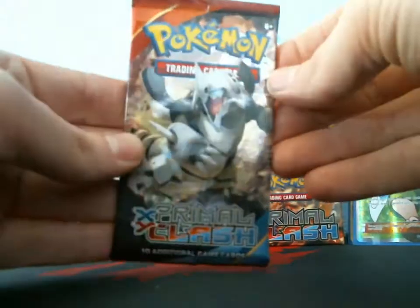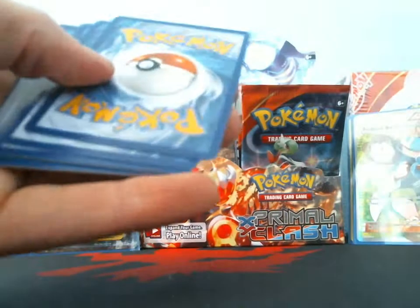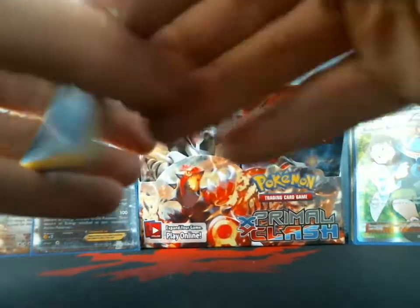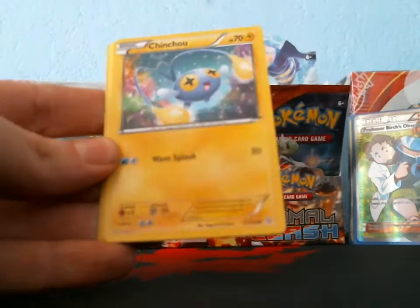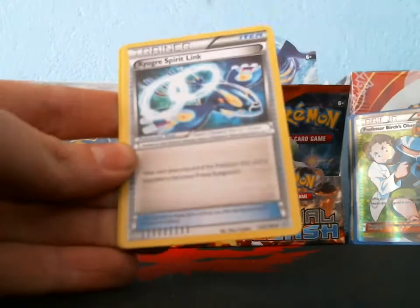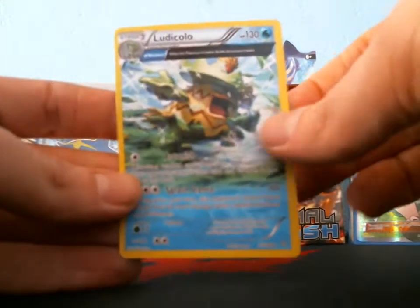I still got four packs on this side. Next pack: Spinda, Bidoof, Chingling, Electric, Bunnelby, Kyogre Spirit Link — I think I have all the Spirit Link cards now — Shedinja reverse, Honedge, and my rare is a Ludicolo.